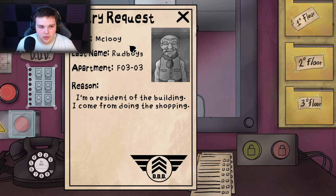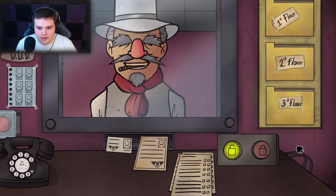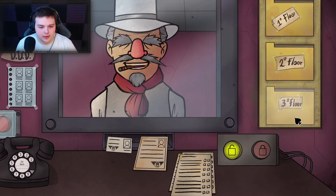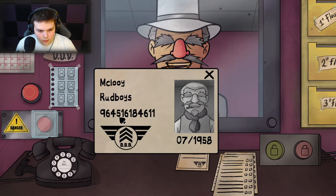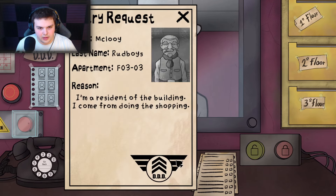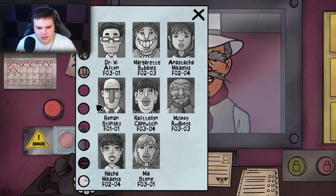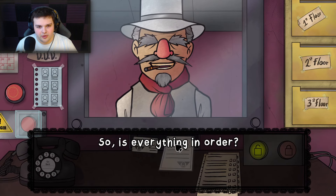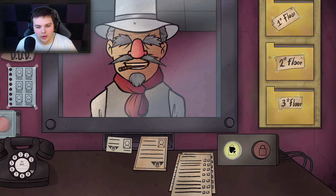Next visitor — entry request McCluey, third floor. ID number 964516. Let's see his appearance — he's got a big nose. He is on today's list, got the ID, appearance matches, has an entry request. Complete checklist. So is everything in order? He seems okay, he was normal.